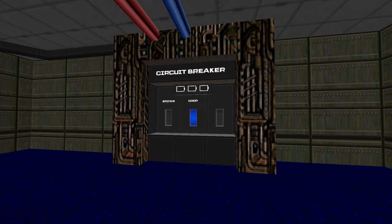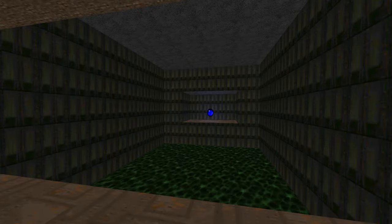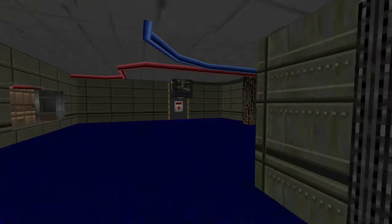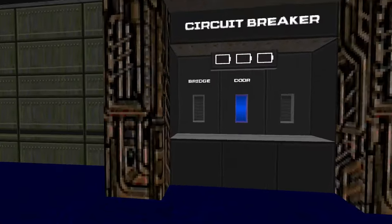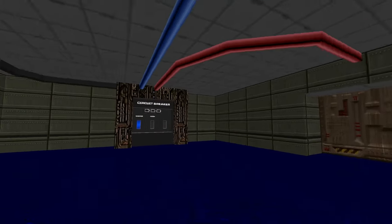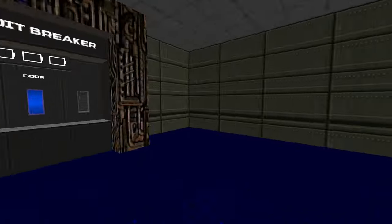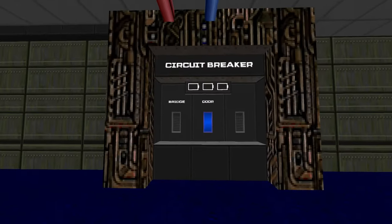Now let's look at a much more interesting example. Here we have a second circuit breaker on the map and this one only has a power capacity of one. There's a valuable item at the other end of an acid pool but there's no way for us to cross. At the breaker, we can control the door that leads into the room and we can raise a bridge across to the item. The bridge helps us get to the item, but activating the bridge deactivates the power to the door, which closes it. If we open the door, it deactivates the bridge, lowering it — so we can't have the door open and the bridge raised at the same time.